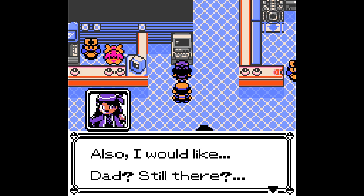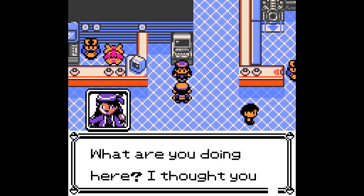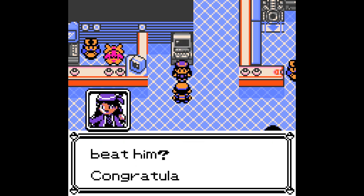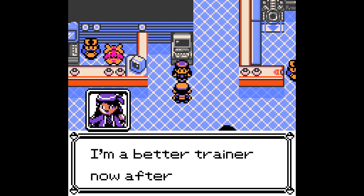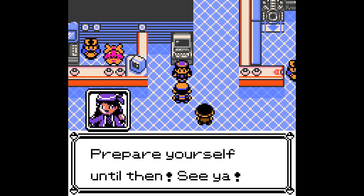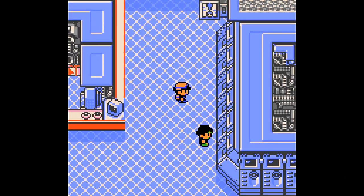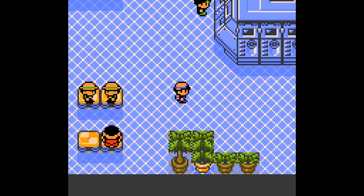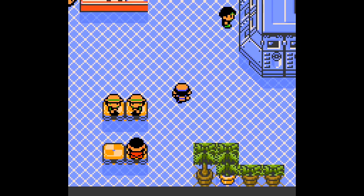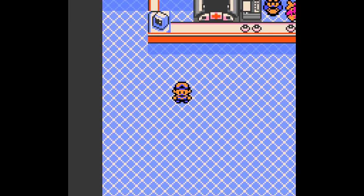Sure Dad, I will send you this one then. Dad, still there? It seems he already left. Nick, for Arceus's sake, I nearly died. Oh my God. What are you doing here? I thought you were on your way to challenge Mr. Jolt. Did you beat him? Congratulations. I'll try it too once I complete some unfinished business. I'm a better trainer now after training. You'll see the next time we battle, Nick - prepare yourself. Her dad kind of cold - she was like oh I'm going to send this one, and then she got hung up on. Her dad is clearly a very busy man.